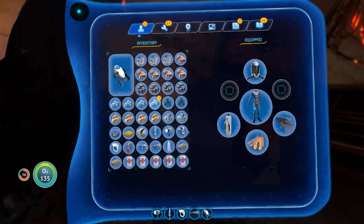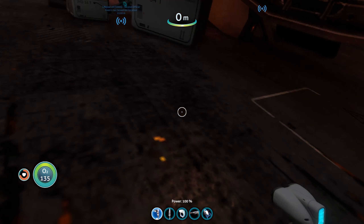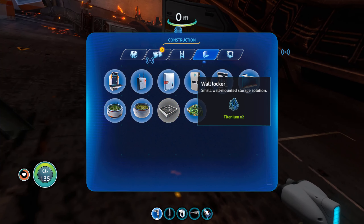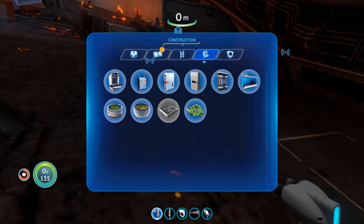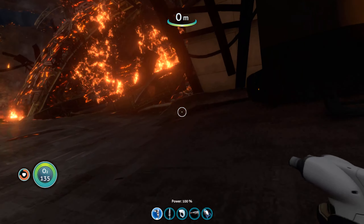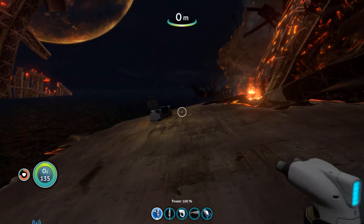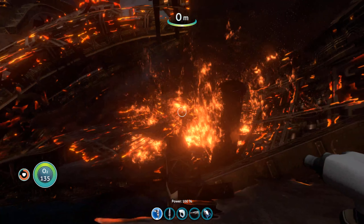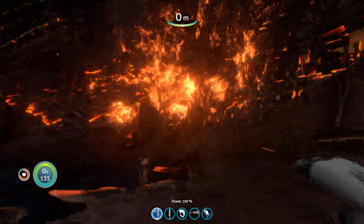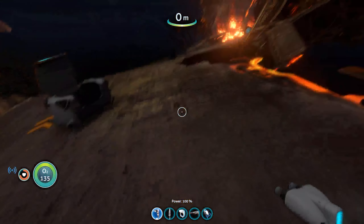Wait, hold on — I have my habitat builder. Just check this out. Can I build? Not this interior model. Fabricator — shit, I need table coral. If I could just build a fabricator, that would be absolutely incredible — just build a fabricator on the wall, fabricate a propulsion cannon, blast my way through. That doesn't look fun. I don't think I brought enough fire extinguishers to deal with that. Guess we're heading in this direction now.